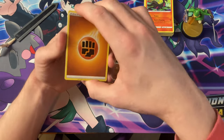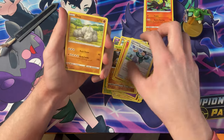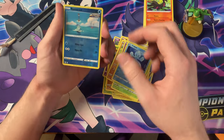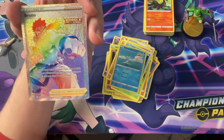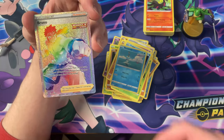Got Heatmoor, Cheryl, Mustard, Onyx, Chimecho, Roly-Coly, Blipbug, Frillish, the Reverse Remoraid — and we got the Bruno Full Art Rainbow Rare Trainer Card! That is so sick.